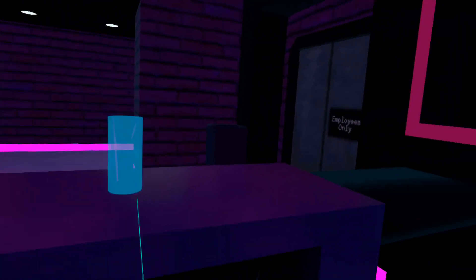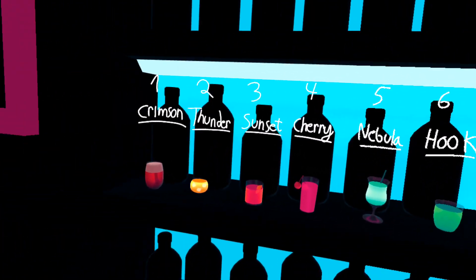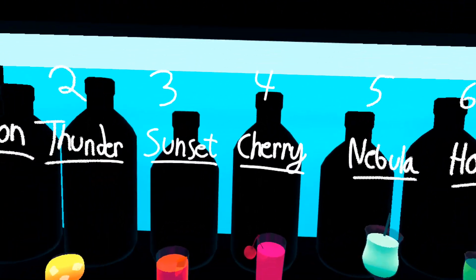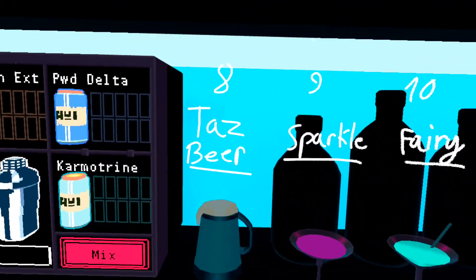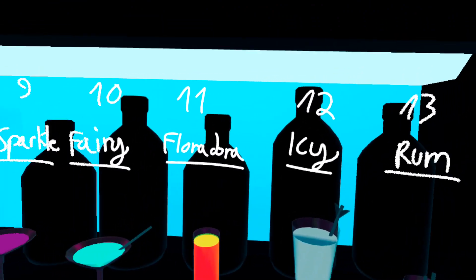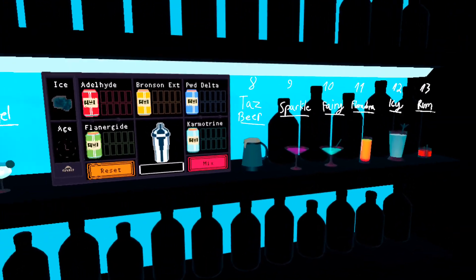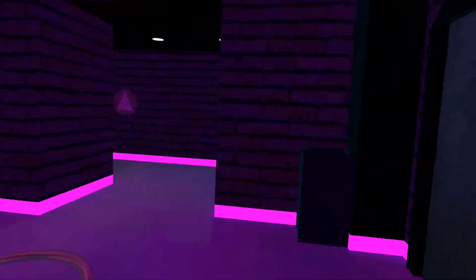For starters, I'm just going to show off all the normal drinks — there are 15 in total. There's Crimson, Cloud of Crimson, Thunderbolt, Sunset Stride, Cherry Blossom, Nebula Hook, Vicious Hook, Fallen Angel, Taz Brazier Beer, Tea Sparkle, Fallen Fairy, Floradora, and the Spiced Rum. I'm not going to do a taste test because we already did that last video, but I just wanted to show off all the drinks again — those are the normal drinks you can make from your menu.